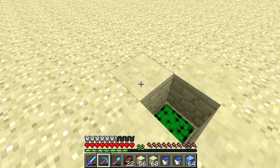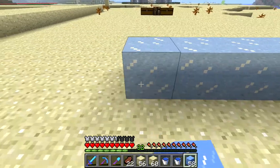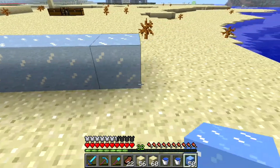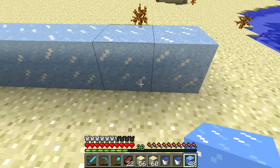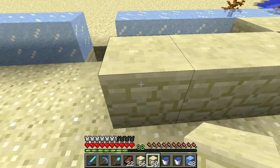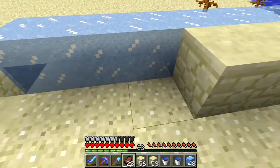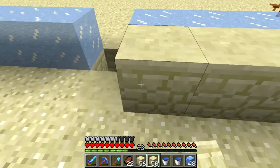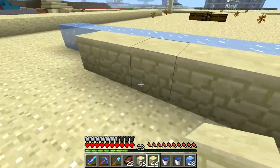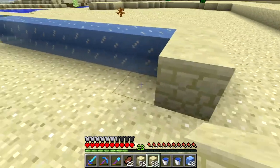Next to that we are going to place eight blocks of ice — two, three, four, five, six, seven, eight — in both directions — two, three, six, seven, eight. Then we'll surround it with sandstone. We're going to leave a little space there because that's where I'm going to be standing.